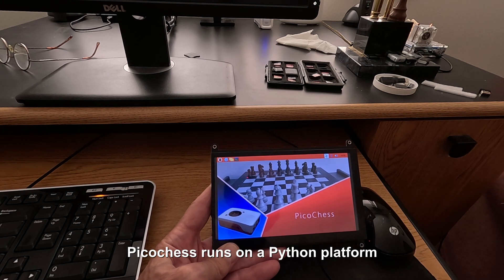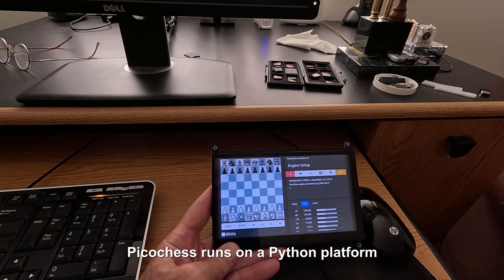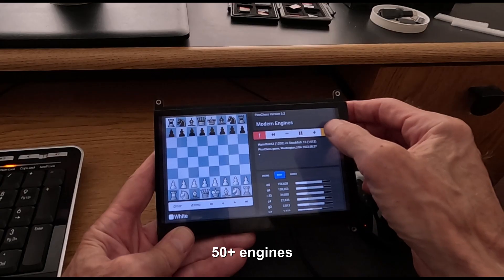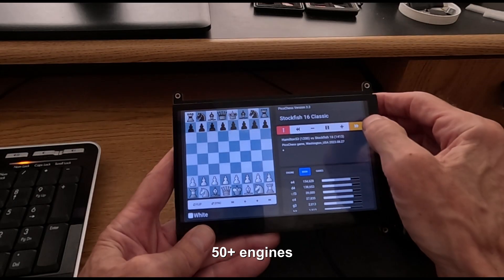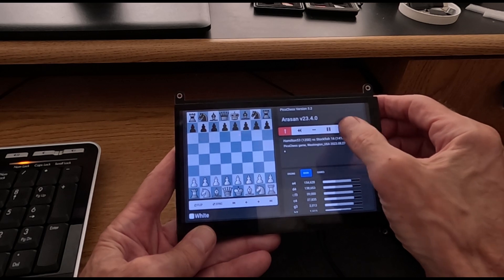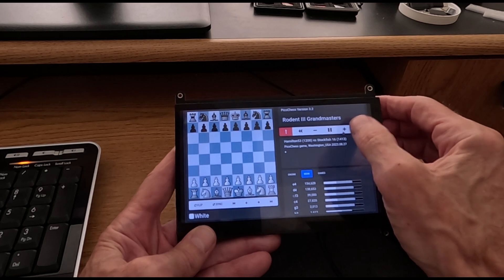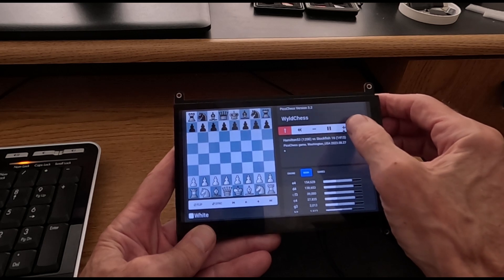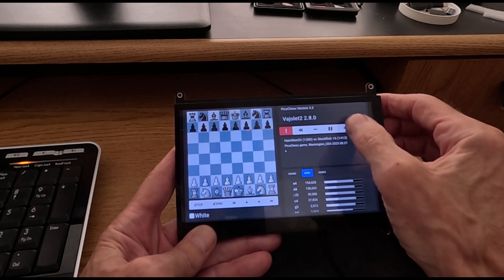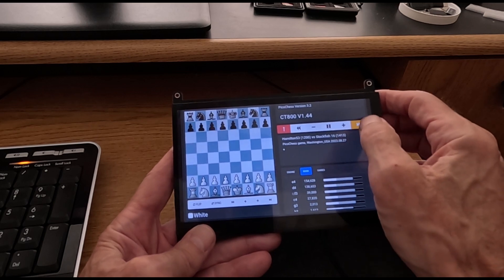This brings it up in the Chromium Browser in kiosk mode. We have a lot of different engines to choose from — modern engines, retro engines. Looking at some of the modern engines: there's Stockfish, Textile 1.9, Rodent 4, Rodent 3 — a lot of different versions of that. Lots of chess engines. CT-800 version 4144 — I like this one, I play this one quite a bit.